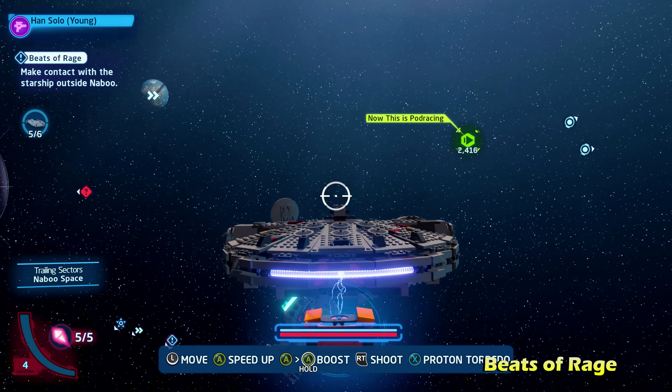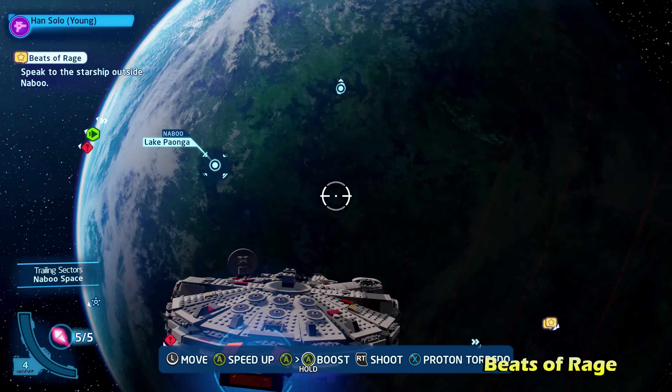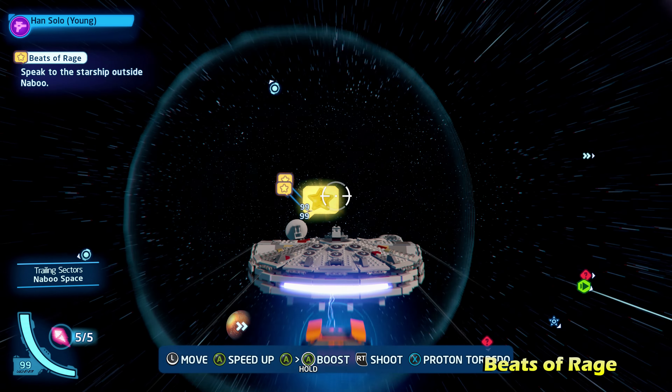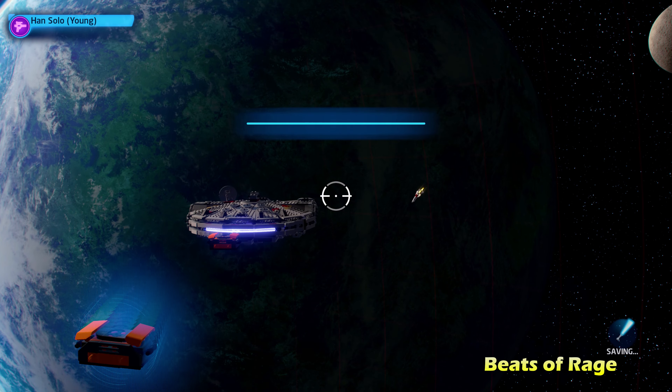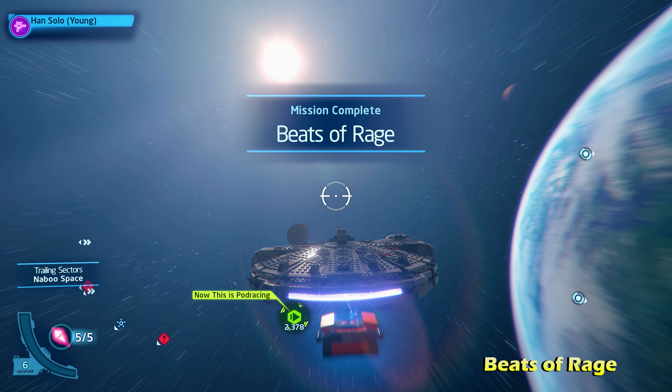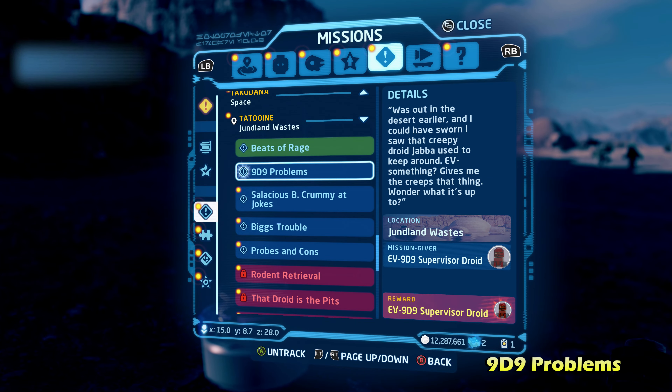Take out all six of them, and the gold icon should appear on your map. Go up to the character, talk to him one more time, and that will end the side mission for Beats of Rage. It's not too bad, just a little annoying with the stopping in outer space.